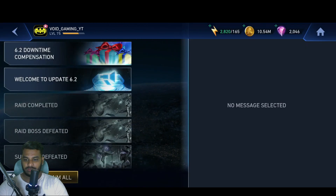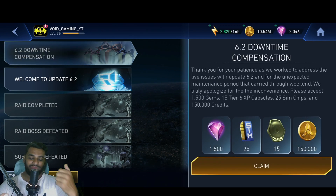Let's take a look at the inbox — welcome to update 6.2, and this is what I was looking forward to. We got 1500 gems, some coins, experience capsules. They say: 'Thank you for your patience as we work to address live issues with update 6.2 and for the unexpected maintenance period that carried through the weekend — we truly apologize for the inconvenience. Please accept 1500 gems, 15 tier experience capsules, 25 sim chips, and 150,000 credits.' I was expecting a thousand gems but this is a little more than expected.